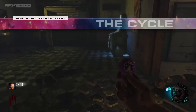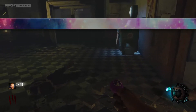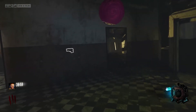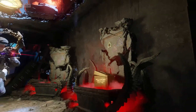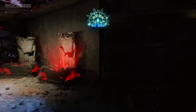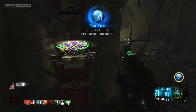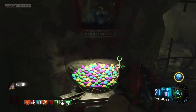Both Power-Ups and Gobblegums are in a random 1-by-1 cycle, meaning you will cycle through all of them one by one until you have gotten each one, and then the cycle will restart in another random order until you have seen every single one. The cycle stays true regardless of whether you pick them up or not. The only time you will see two of the same back-to-back Power-Up or Gobblegum is when two cycles happen to end and then begin with the same one.